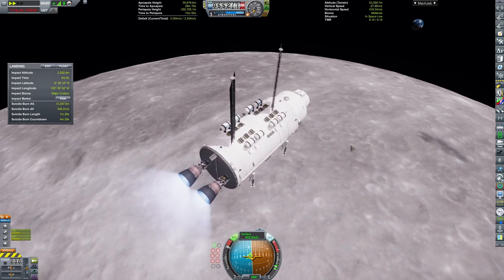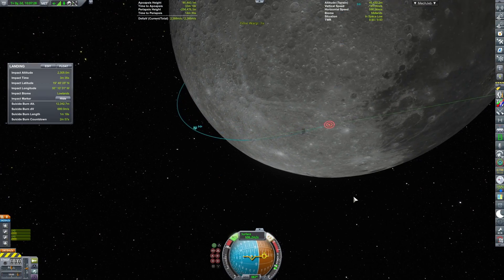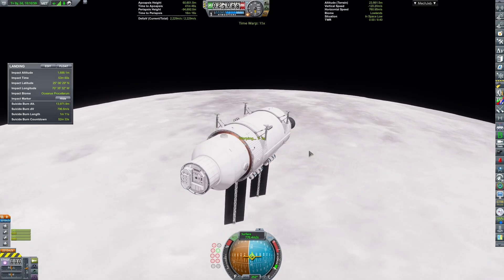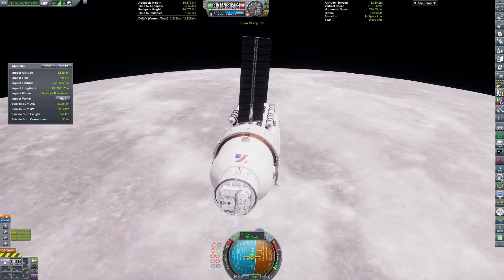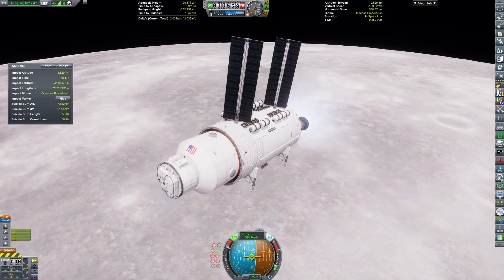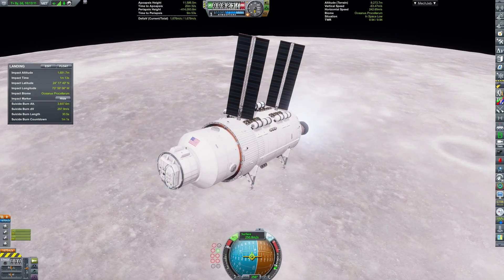Now we're performing our de-orbit burn to land. However, there are some issues that arise from this. Because basically this was not the first attempt at landing — it was the time we lost communication range and had some sub-optimal landings. So I had to revert to a previous quicksave. And that meant that I had to completely cancel out our velocity and then start running in the opposite direction, so we'd land within line of sight of Kerbin.